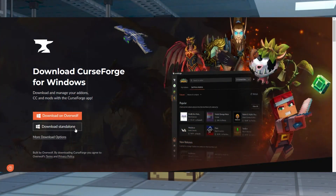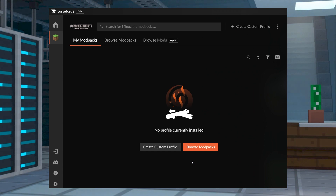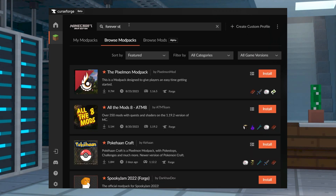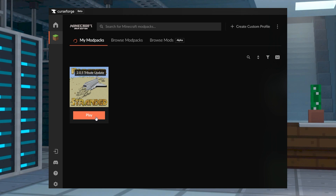Anyone wanting to play Forever Stranded will need to install the CurseForge launcher, used for downloading many modpacks. Head to the download page and press Download on your operating system, then save and open this file on your computer to start the installation. Once it's finished, start up the launcher and click Browse Modpacks from the menu, then enter Forever Stranded in the search field and press Install. Wait for this to download and click Play from My Modpacks.